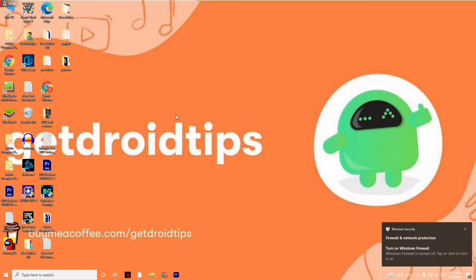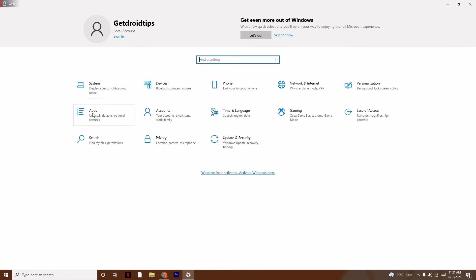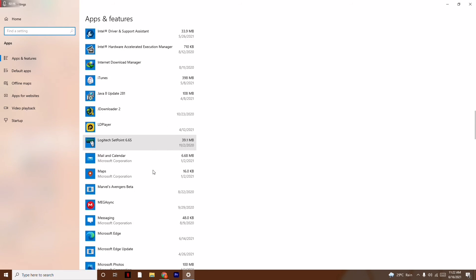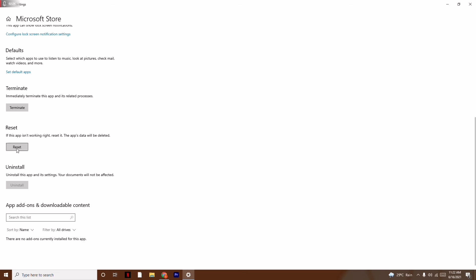Even after trying those steps, if the issue persists, reinstall the game and see whether the issue is solved. If it's still not working, go to Settings, then Apps, and scroll down to find Microsoft Store. Click on it, select Advanced Options, then scroll down and click the Reset option and confirm Reset. This will most probably resolve the issue.